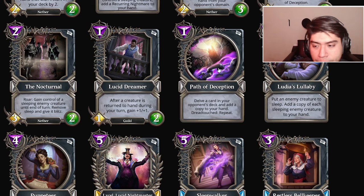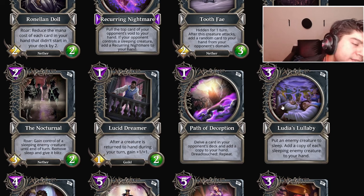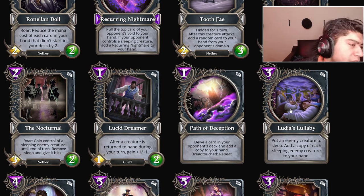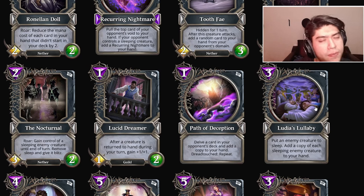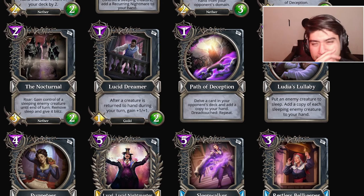Ludias Lulavai: put an enemy creature to sleep, add a copy of each sleeping enemy creature to your hand. Deception is getting insane value right now — this seems really good. The only issue is Deception is one of the gods that can keep gaining momentum and value, but they don't have time to play everything. It seems clunky — you'd have Toast to Peace, lots of Lucid Dreamers, a full hand of random useless treasure that's not from your domain.